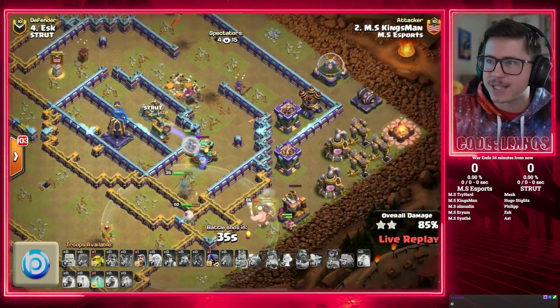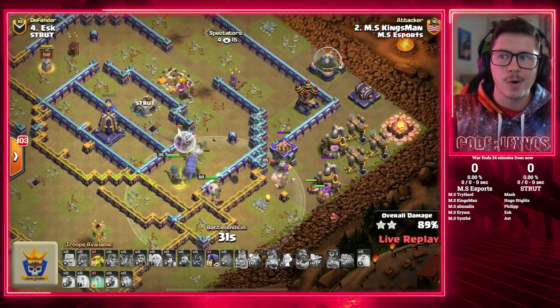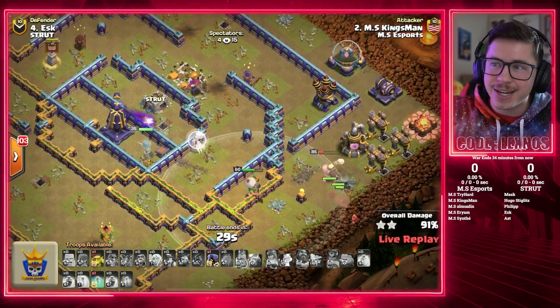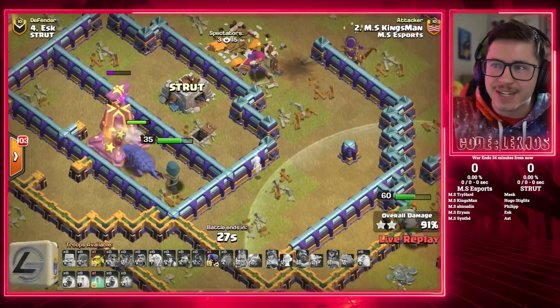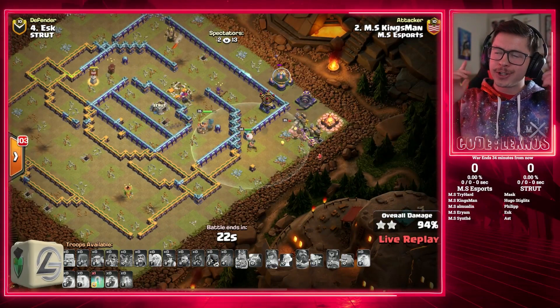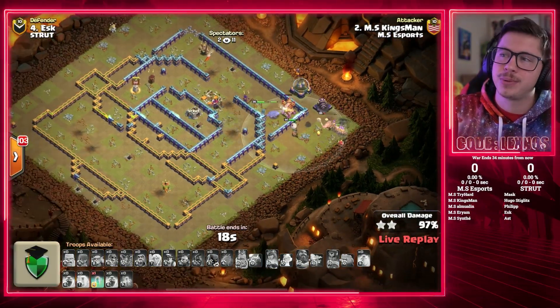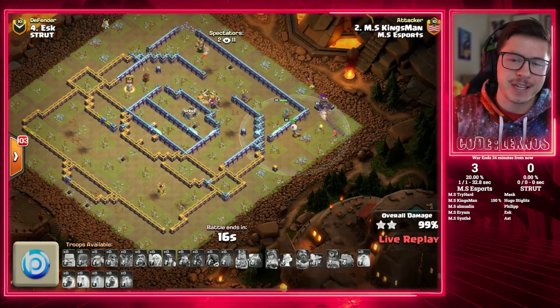Monolith locks onto the Warden, so after his ability wears off he might go down. We pop the Queen ability — she takes out the enemy Queen, takes out the Invis Tower. Looking decent as Warden gets out of range of the Monolith. Tornado Trap spinning over here on the left. Rochamp distracted by Skellys, but she has her ability. We use her last freeze to try and keep the Queen alive, but she still dies. Rochamp pops her ability. We got an Invisibility Spell to help her out. Looking great for Kingsman of MS Esports!